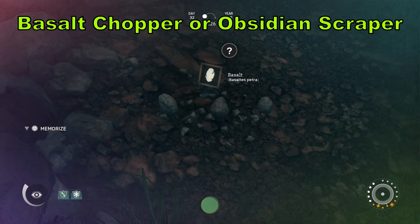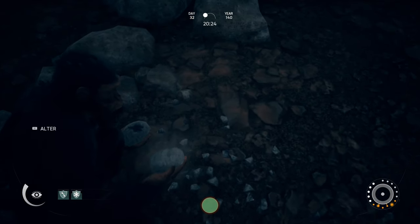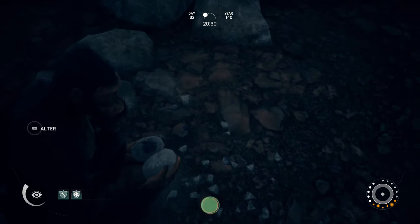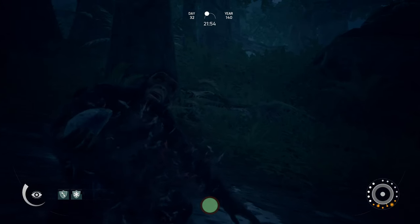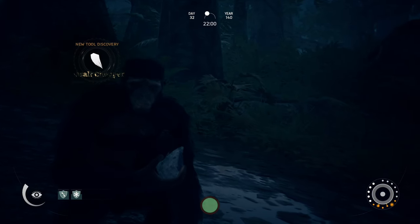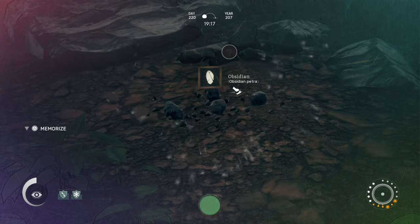Next, let's talk about the basalt chopper or obsidian scraper. If you take two pieces of basalt and smash them together you create a basalt chopper, or you can do the same with two pieces of obsidian to make an obsidian scraper. This tool is probably one of the most important in the game — it helps you craft sharpened sticks so much faster. At the end of the game, with the chopper it only took two hits to craft a sharpened stick from a dead branch.